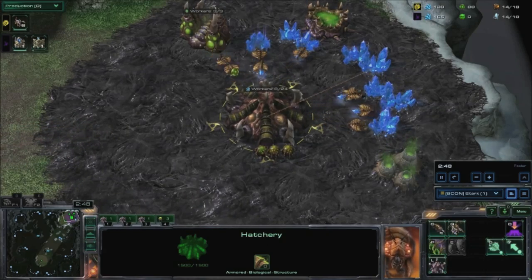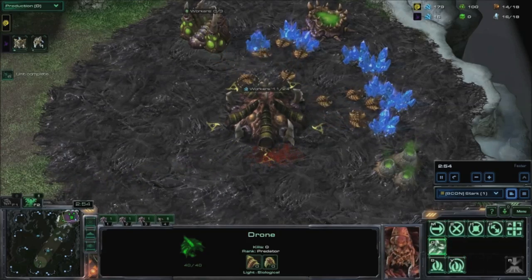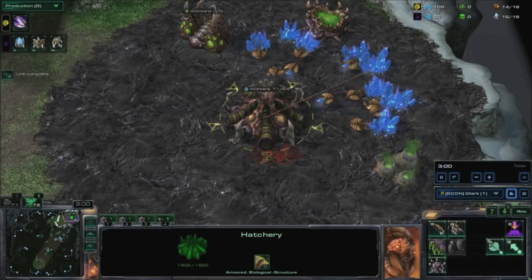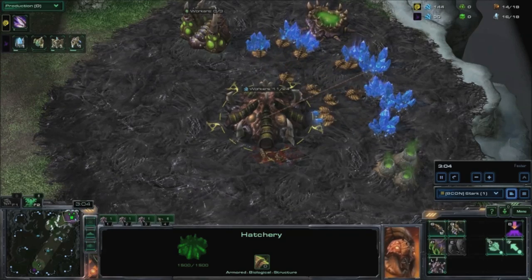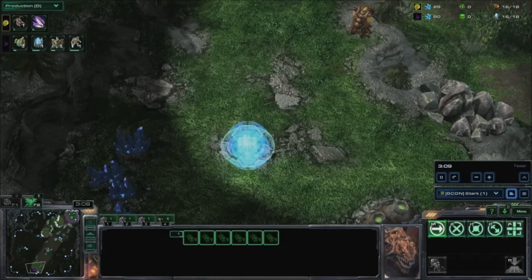At 100 gas, start the metabolic boost upgrade and pull your drones off gas. Use your initial zerglings to attack the Protoss base. Use your vision of the walls to attack holes in the building placement. At 150 minerals, spawn a queen. Continue spawning zerglings for reinforcements as resources allow.